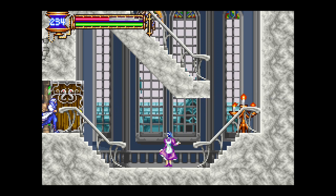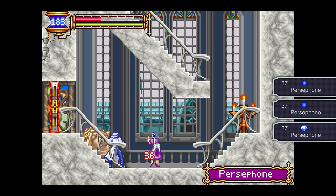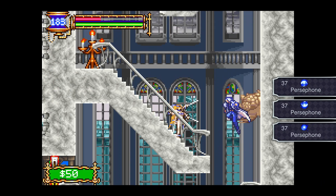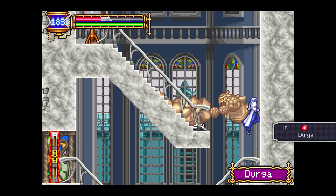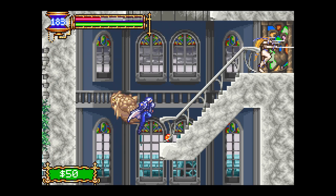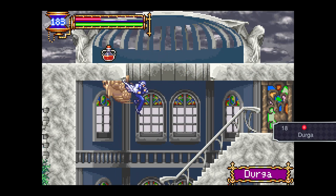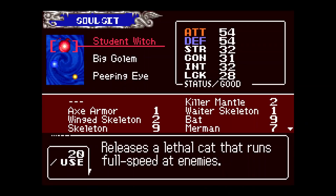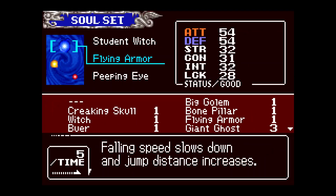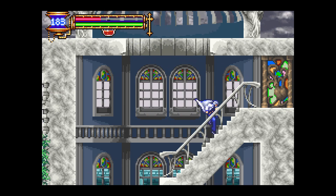Oh, Priscilla. She unfortunately can't do the funny thing you can do — I believe it's in Dawn of Sorrow, because in the sequel the soul you get from her has one of the absolute dumbest uses, but dumbest in the best way. It's literally an oddly specific counter to one particular boss.